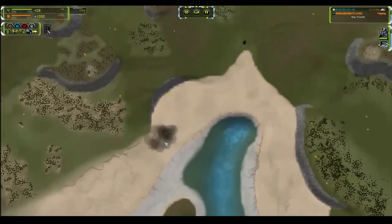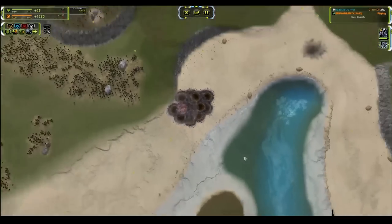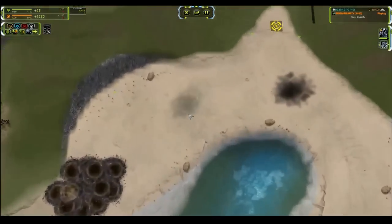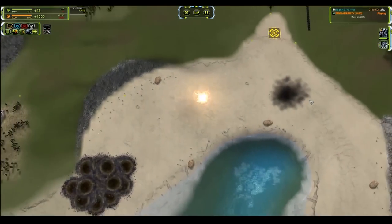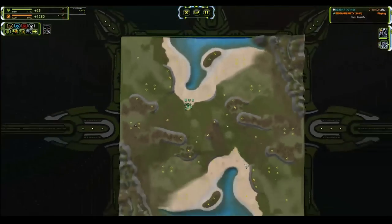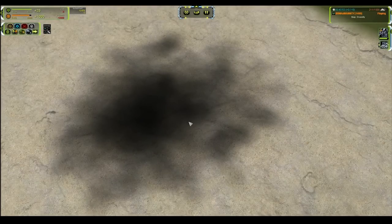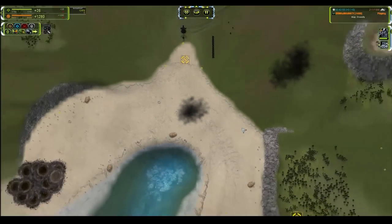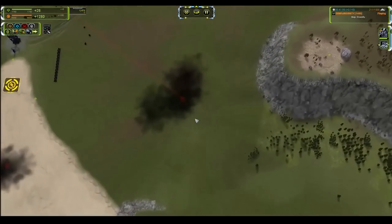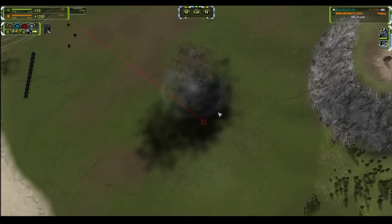Looking at damage circles: Cybran shows a large variance of shots. UEF has a very tight circle — much more accurate. The Aeon has basically three impact points right there — very tight grouping, not a whole lot of difference in the shots. Seraphim is all over the place, kind of like Cybran but not quite as bad.